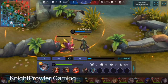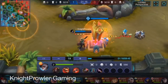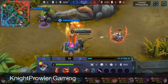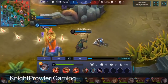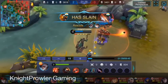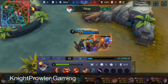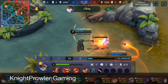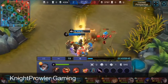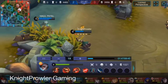I'm using the Tier 2 jungle item Nimble Blade because it increases gold and stacks physical attack, which is very beneficial for Granger. You can see how that Gusion died trying to gank me but got ganked instead. You need to kill 10 creeps to fully stack Nimble Blade's passive, so I'm focusing on that as fast as possible.